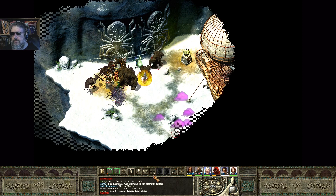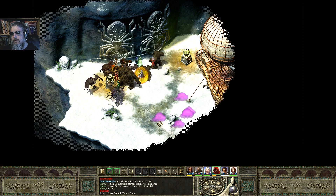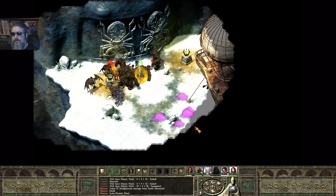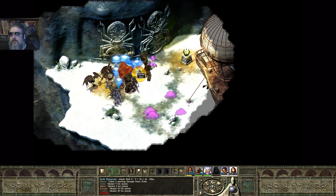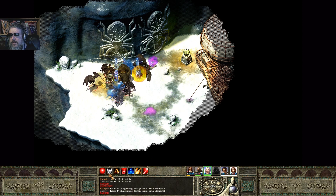An earth elemental just attacked Marcus. Marcus did indeed cast a spell and immediately got an earth elemental on him. Let's try and drop a cloud kill spell over here. One harpy is down. There goes Marcus down — I think that was actually one he summoned. I'm going to try to raise dead on Marcus.